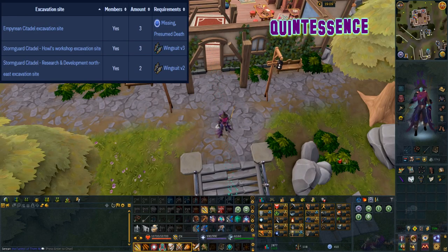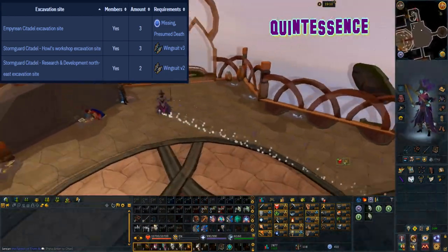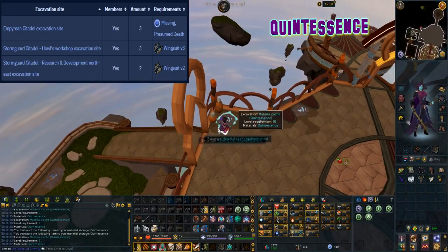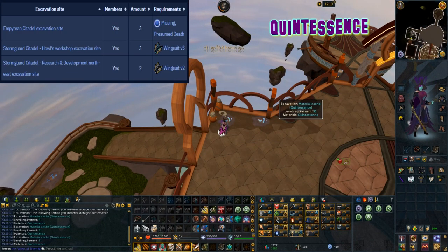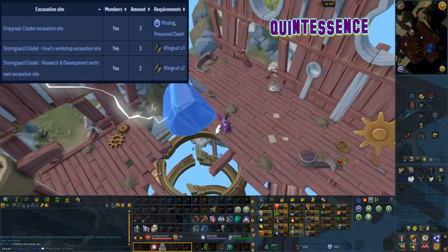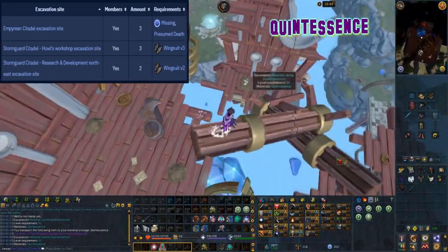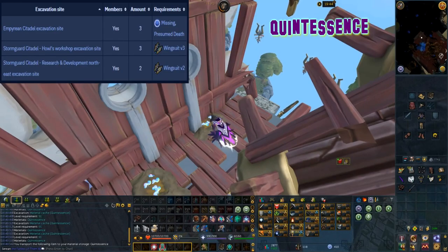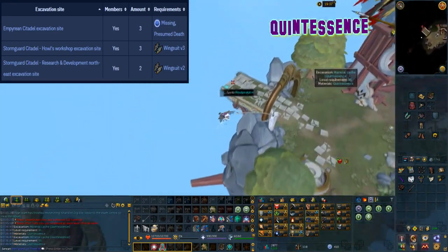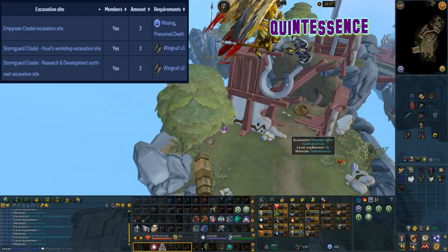This material can be excavated at level 91 arc and it can be found at three locations. The first location is at the Empyrean Citadel excavation site with three caches, requiring completion of the Missing Presumed Death quest. The other location is at the Stormguard Citadel Hal's workstrap excavation site with three caches, which requires a Wingsuit Version 3 upgrade. The other two caches are at the Stormguard Citadel research and development north east excavation site, which also require the Wingsuit Version 2 upgrade.